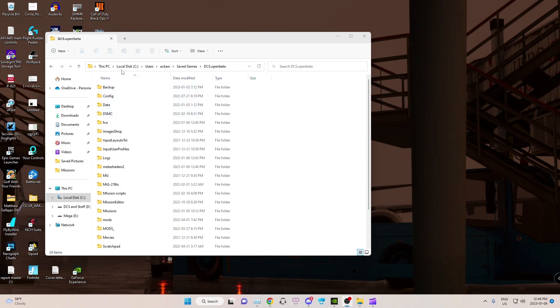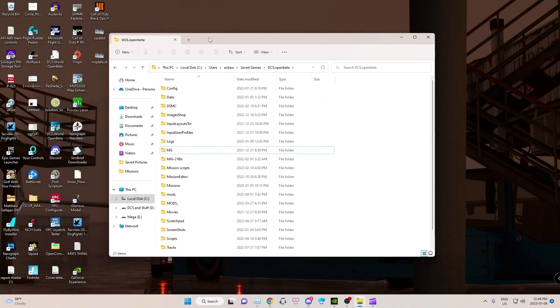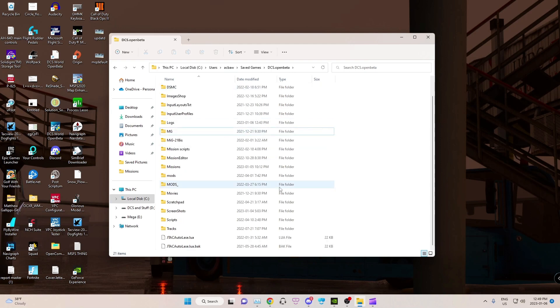Lastly, navigate to your C drive — Users, the name of the computer, Saved Games, DCS Open Beta. Delete the FXO folder and delete Metashaders2. FXO and Metashaders — as soon as you start the game, it will re-make those folders. It might just take a couple seconds longer to start the game, but they're going to re-make the folders. I find when I do this every once in a while, it just makes the game run a little bit nicer for me.